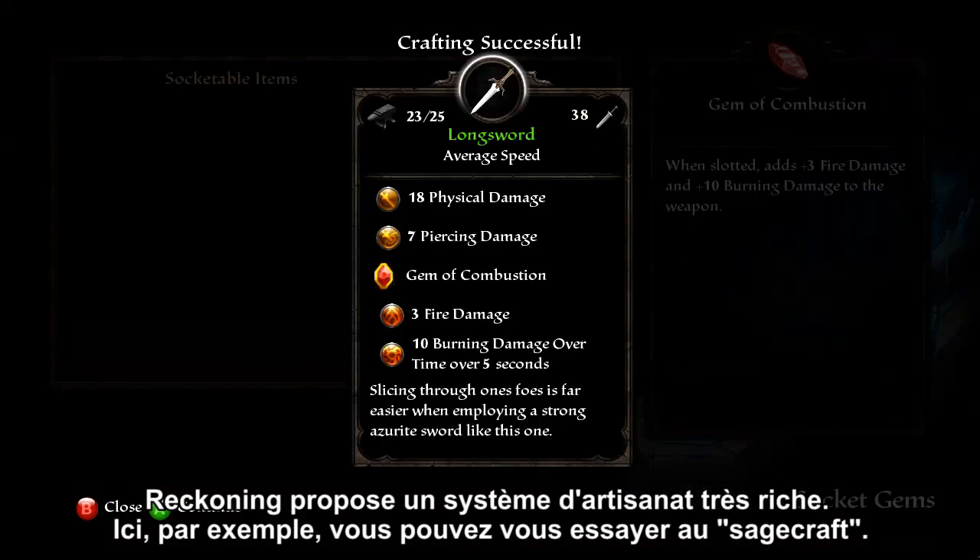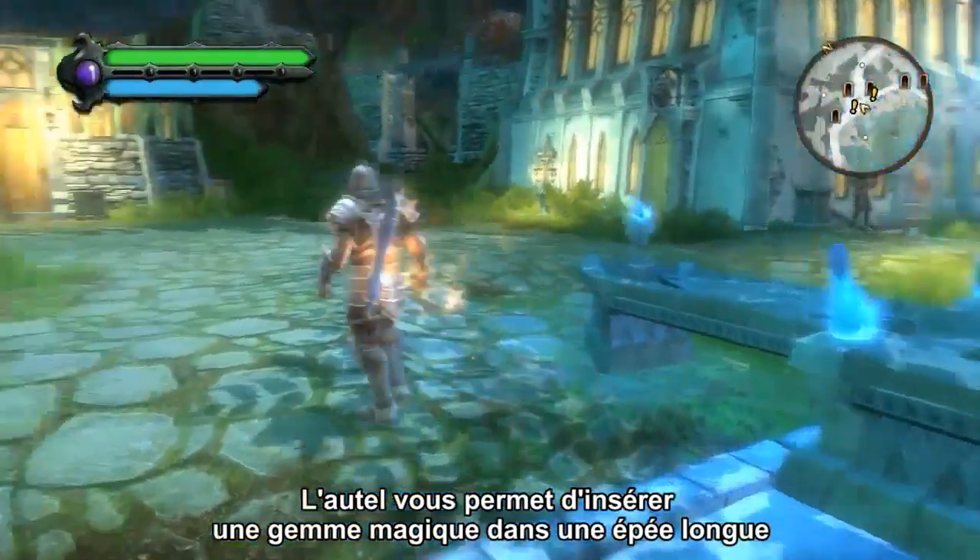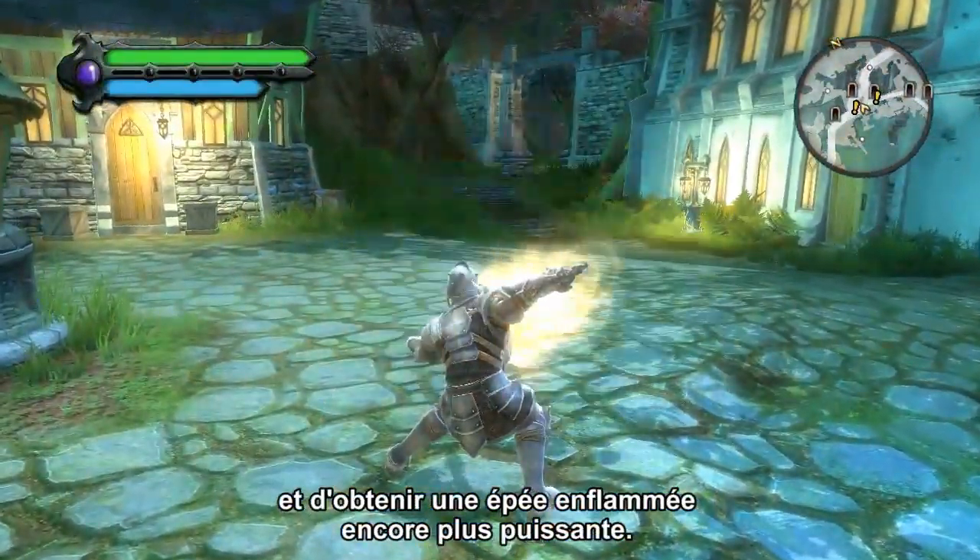Reckoning features a robust crafting system. Here, for example, you might try your hand at Sagecraft. Using this altar, you insert a magical gem into a longsword, upgrading it to a more powerful flaming sword.